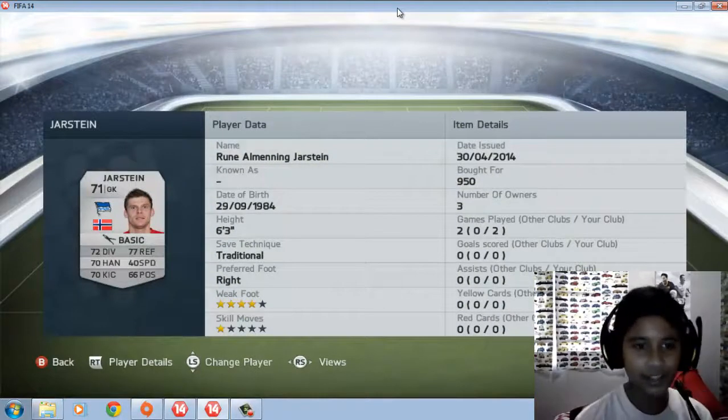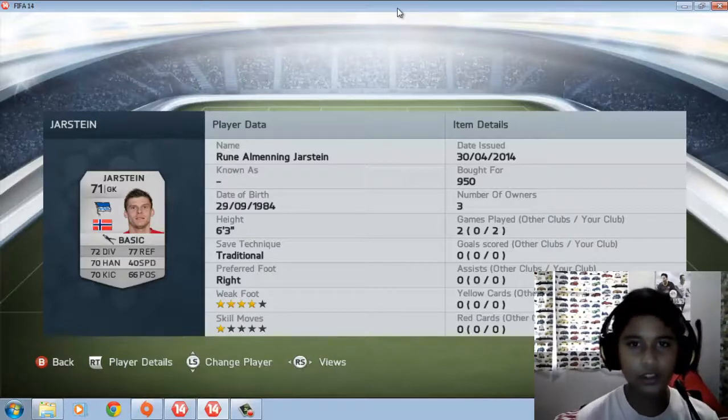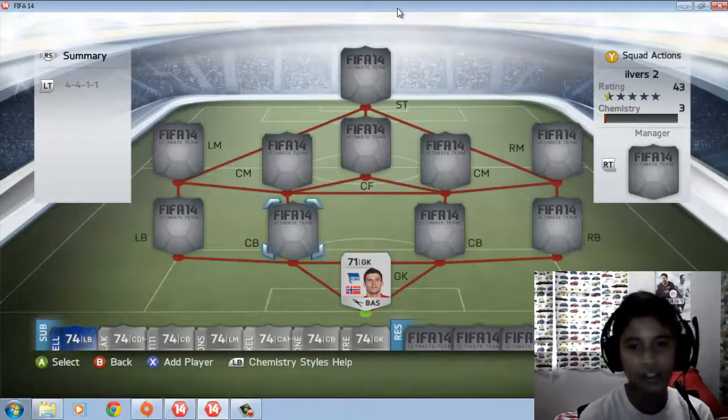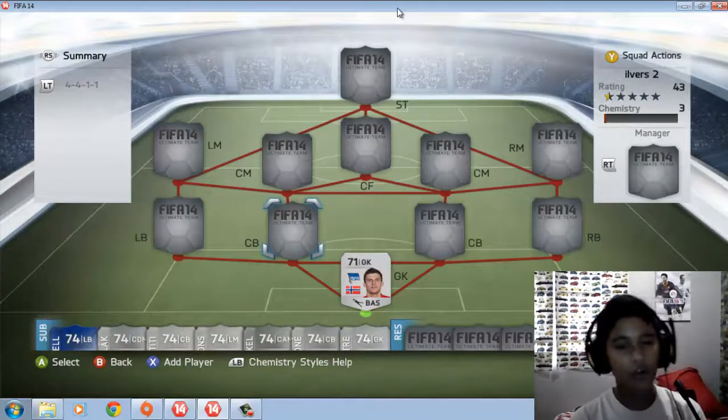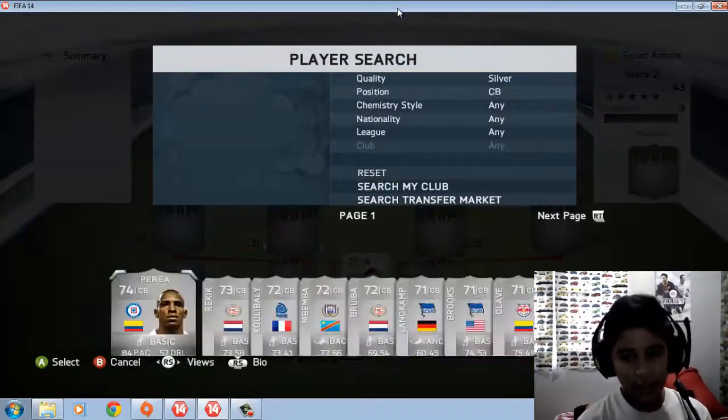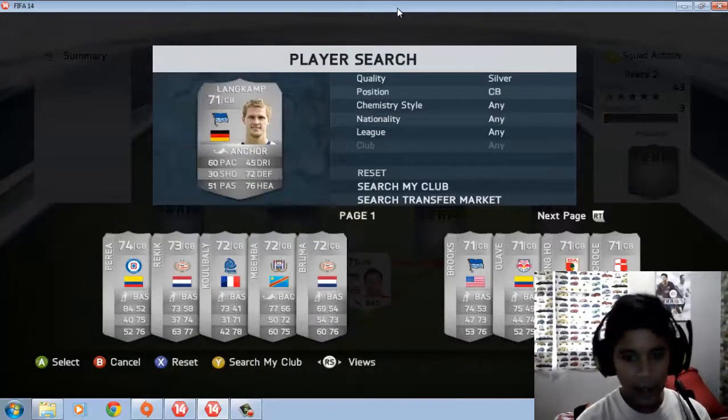The goalkeeper is Rune Almenning Jarstein — quite decent, he's from Norway. He has four-star weak foot and costs around 500 coins — I got him for 599. Sorry, I'm talking too fast.